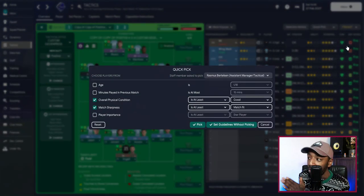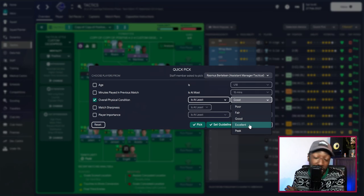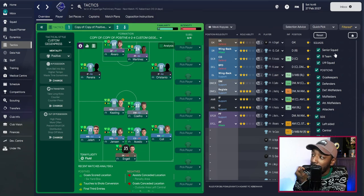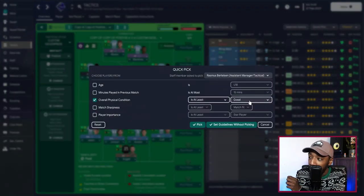Once you select that, you've got some instructions right in front of you. Personally, I like to remove match fitness — I don't really care about that — but I always leave overall physical condition on at least excellent condition. This way I am never ever playing a tired player, and my substitutes bench is never filled with tired players either. I also go to the Filtered section and select my B team and Under-19 team, so the assistant manager will also pick players from those squads.